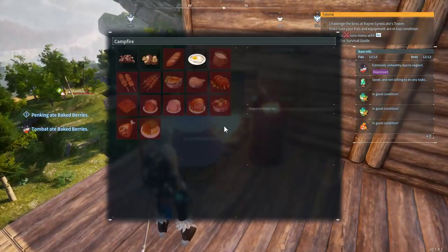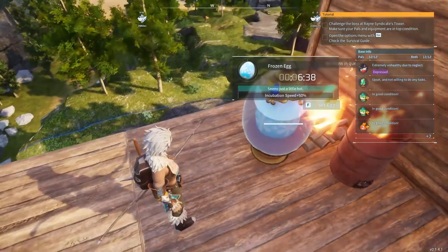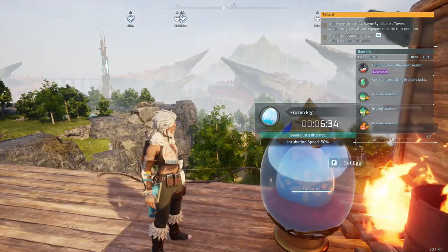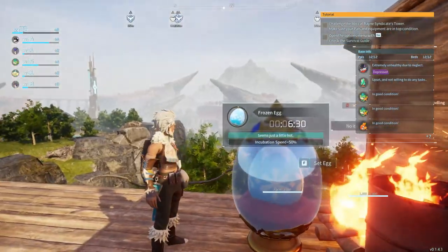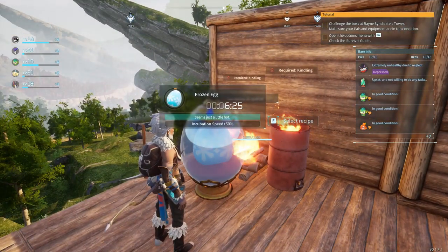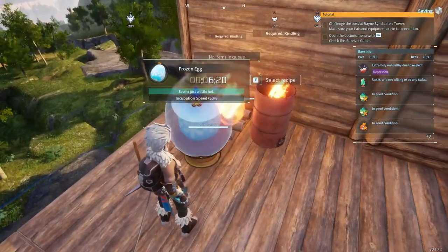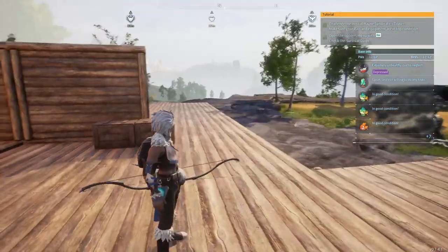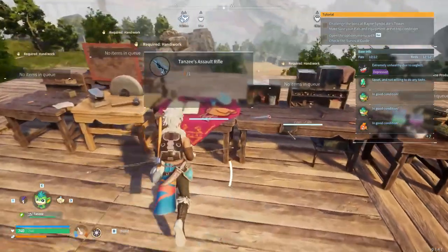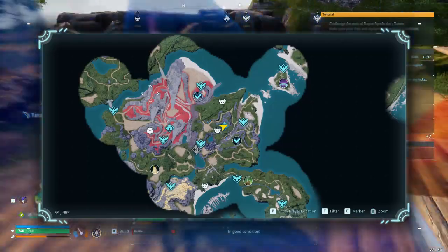We have to set up a new egg - this time a frozen egg to see what we get. There's a problem with this: if you put things too close together, you see on the right side it says 'F to set egg,' but if you get too close to the campfire it switches to 'select recipe' - you're interacting with the campfire instead. If you rotate your screen it bounces around. So keep an eye out for that if you play the game yourself - space things out properly. The assault rifle is done - we are awesome. Let's go up into that new area.